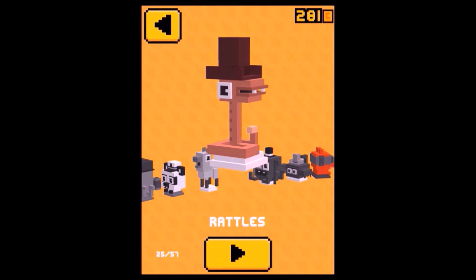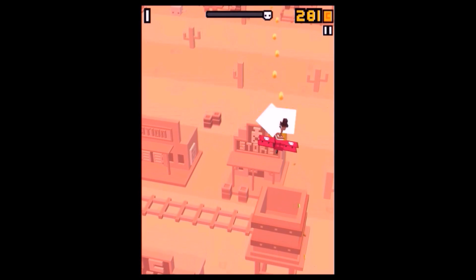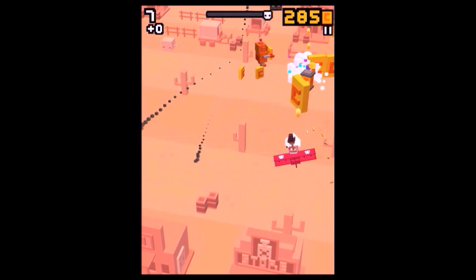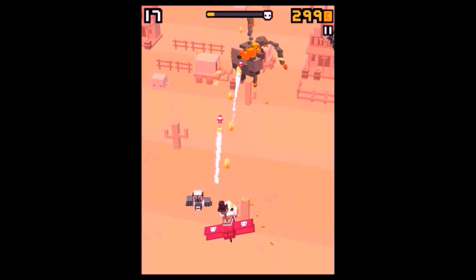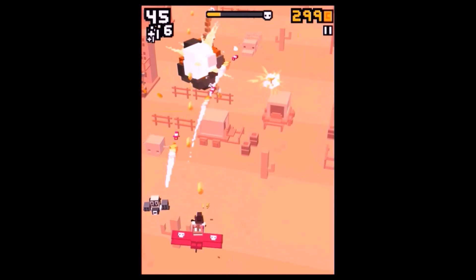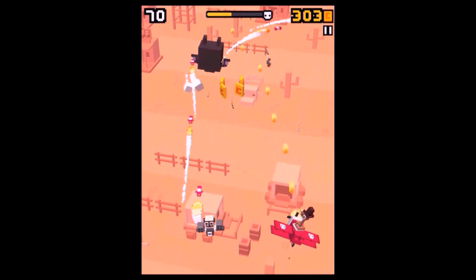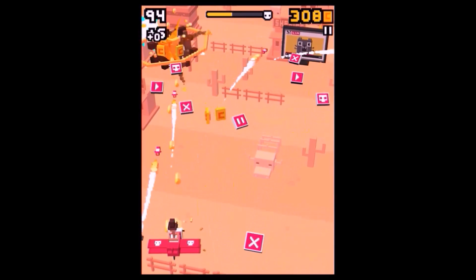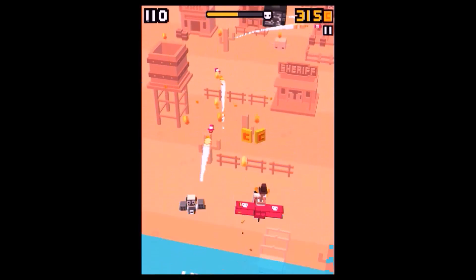Now I'll show you how to unlock Pew Pew Pew, which is actually the easiest secret character to unlock. It's still not exactly clear how you unlock it, but you definitely need to play with a character that has the western background and you have to keep shooting without a break for a certain time. Some have reported you just have to keep shooting until the first boss appears, but if you manage to kill that boss, just keep shooting because nobody knows exactly how long you have to shoot.